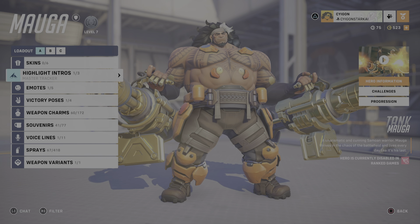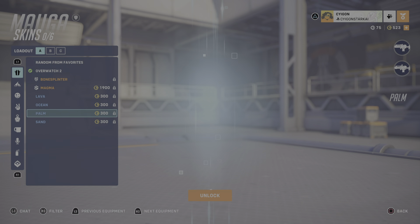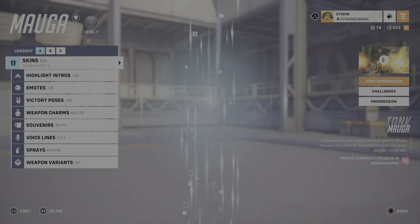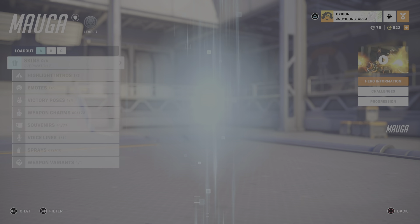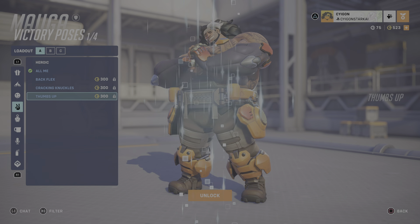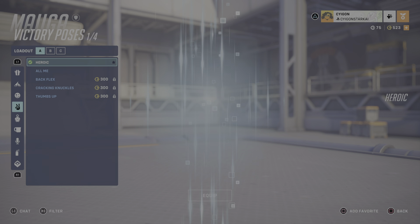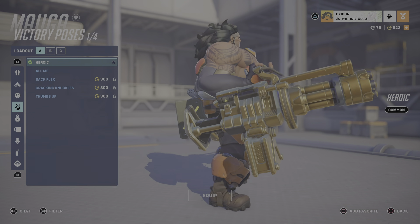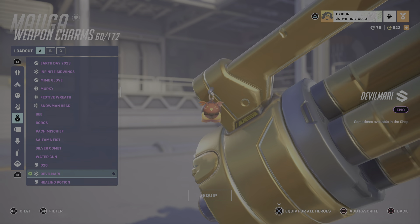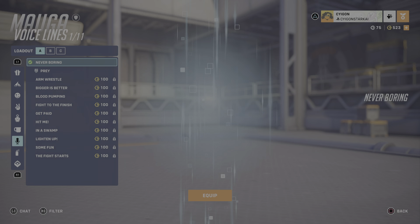Let me showcase everything Mauga has. I showcased the skins already, but here's the skins again. Highlight intros again. Emotes again. Victory poses. I shouldn't have gotten all me — I kind of bought that, but now that I have the gold gun... Weapon charms. I wonder if it goes on both guns, hopefully.